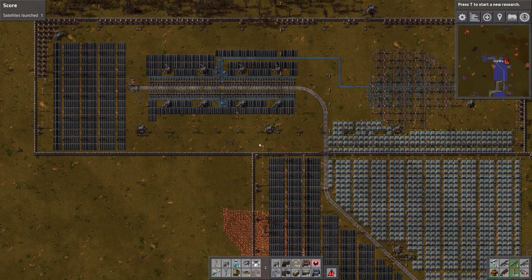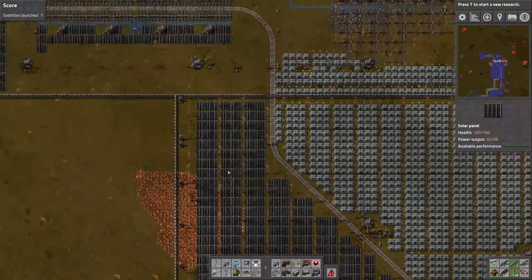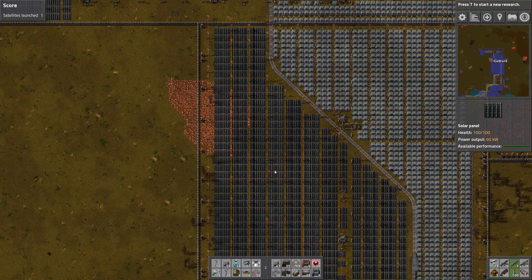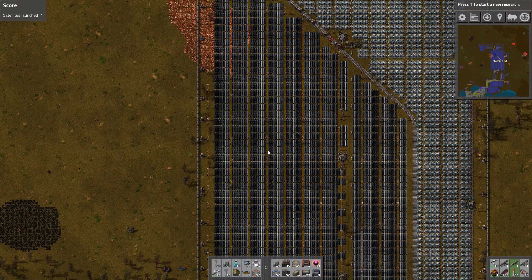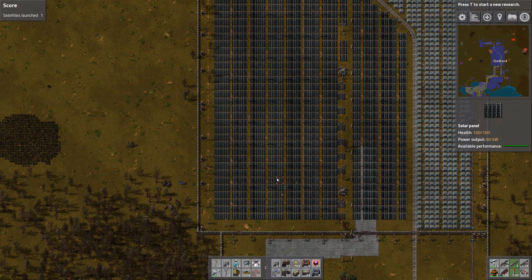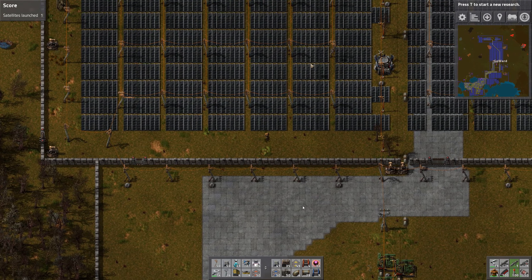I still remember how I thought this was a gigantic solar field right here. Times have definitely changed. I also didn't have my nice blueprint that I have now — I had to build everything manually. There's also a station there with some stuff. This was probably also the first time I used the logistic network.